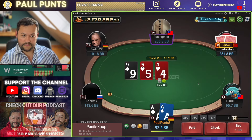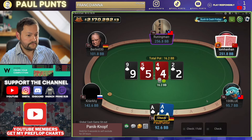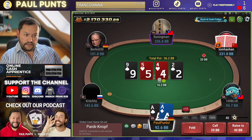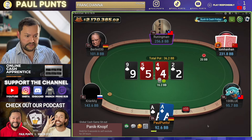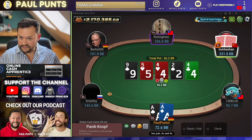Calls. We can definitely check this one back. Good turn. Goes massive. I think we pure call here with the Ace of Spades in our hand. Having a heart would be nice, but still just call. And we're definitely calling the river here as well as we played.